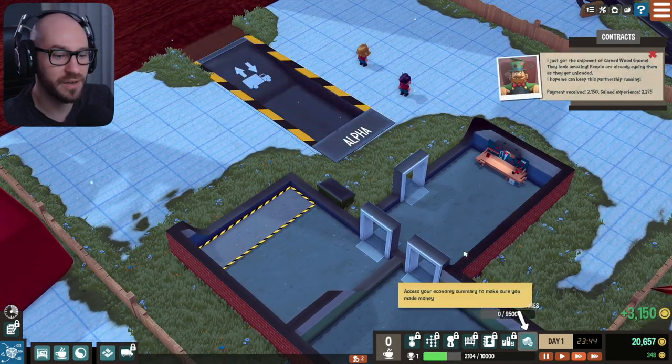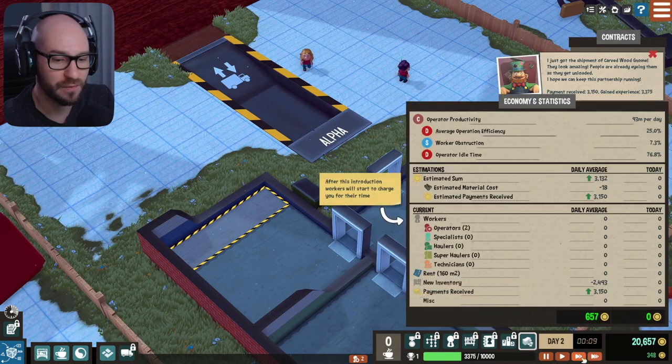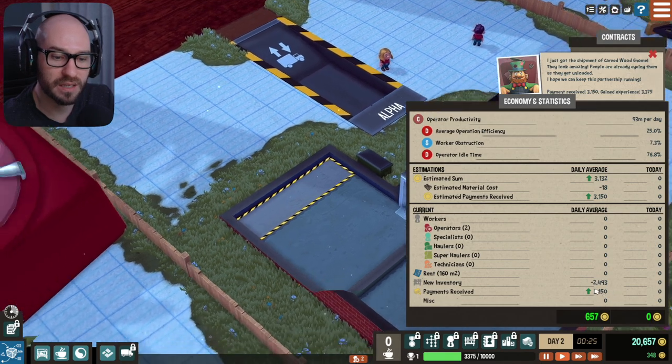Alright, we got everything delivered. Access your economy summary to make sure you made money. Of course I made money. Let me switch here and check this out — payment received: 3,000. Look at that, awesome.